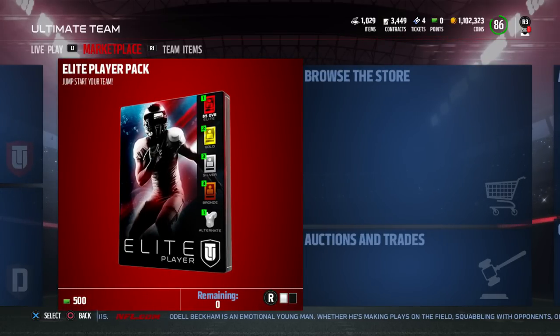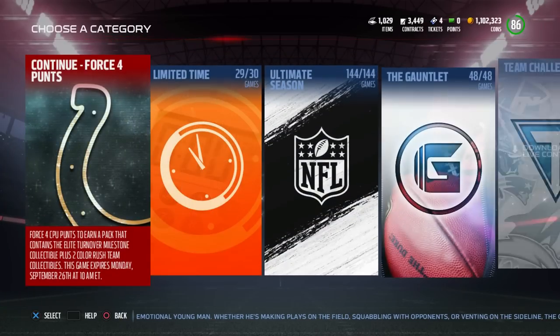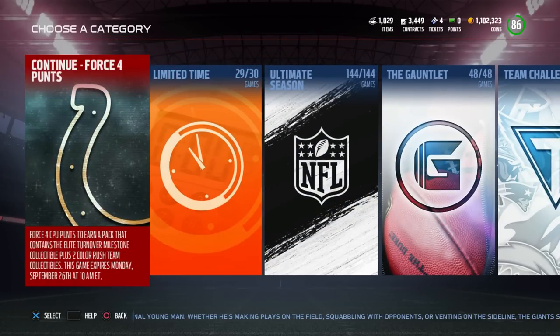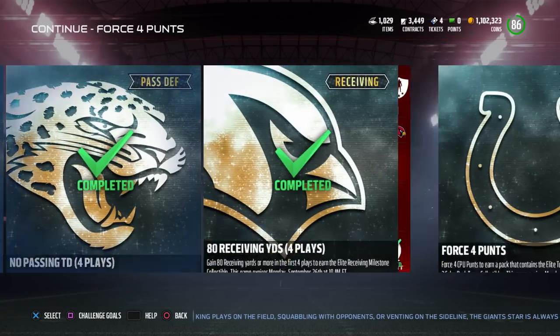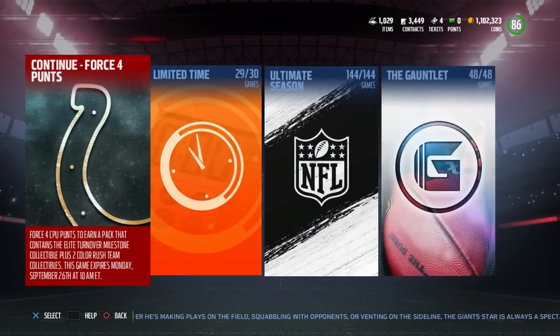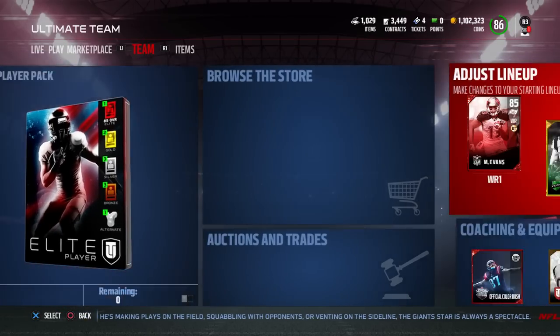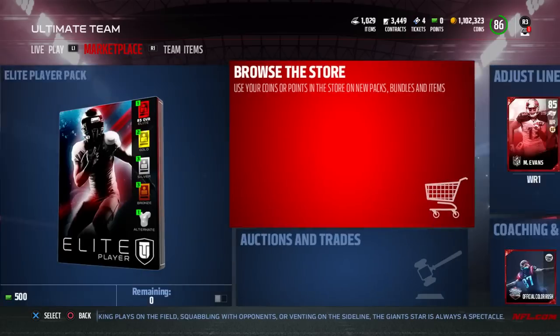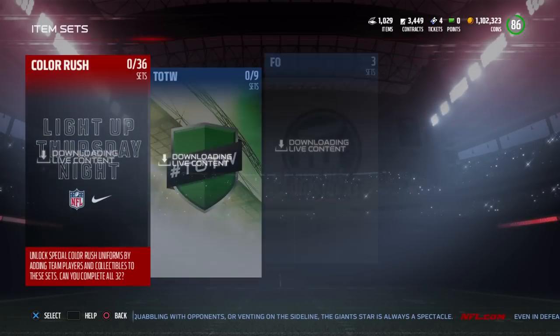Now the first thing you guys need to do, and if you haven't done it already, you need to start doing this. This is one thing that if you haven't done yet, you can't do it yet. It's the solo challenges for the milestones. Now today on Sunday — I'm recording this on a Sunday — you only get the Elite Badges for the milestones. I recommend doing those if you haven't done them already. The Elite Badges, you get one a day for whichever particular string of challenges that you have. But what you actually want to do is do the milestone sets.